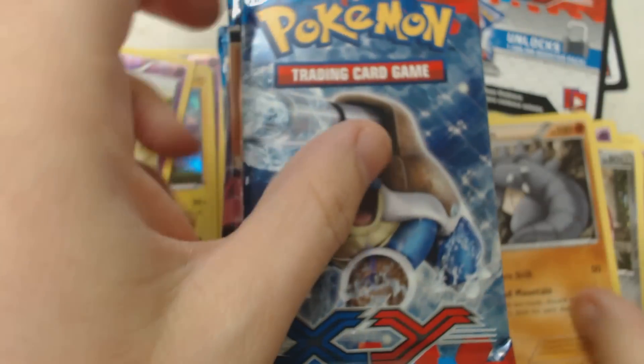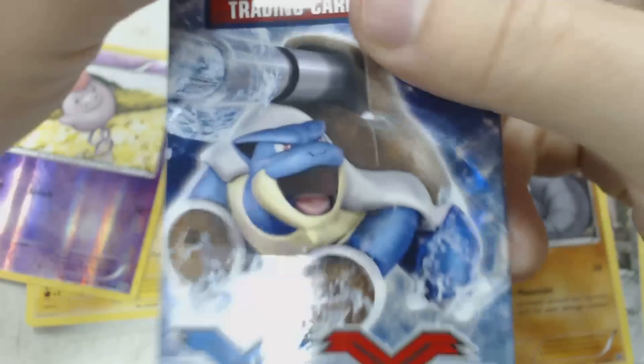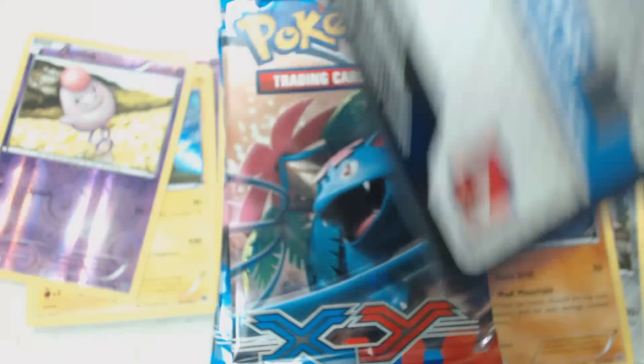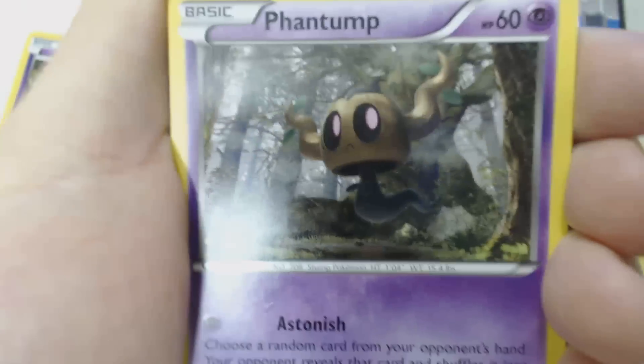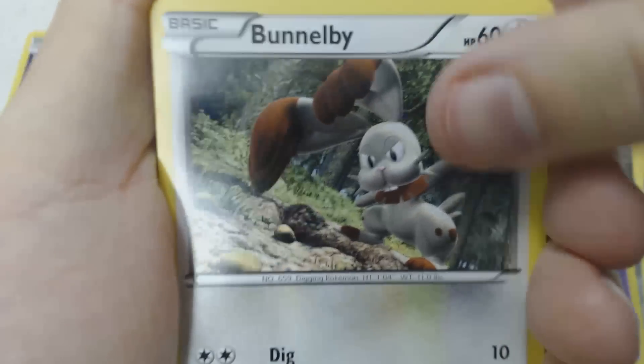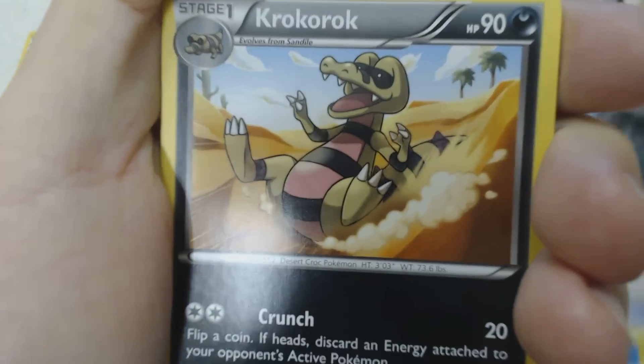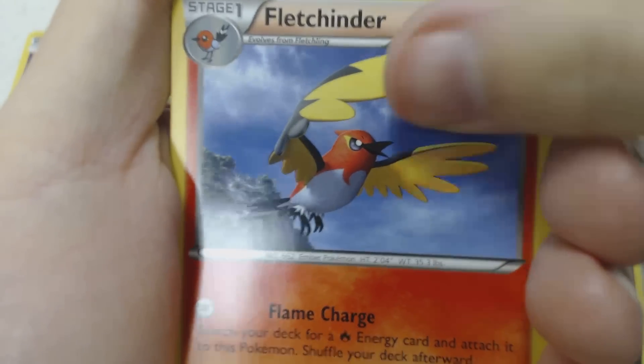Why is Rhydon a rare? It still evolves — that explains why I couldn't play his evolution chain either. We start off with Inkay, Phantump, Bunnelby, Pumpkaboo, Panpour, Rollerskates, Crobat, Fletchling, Reverse Holo Slugma, and Simisage.